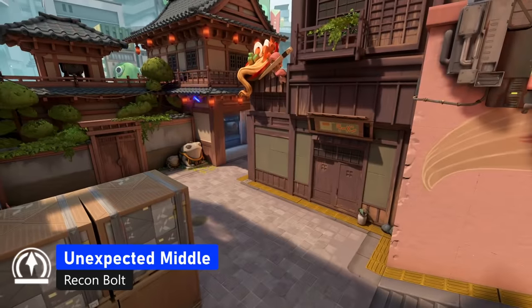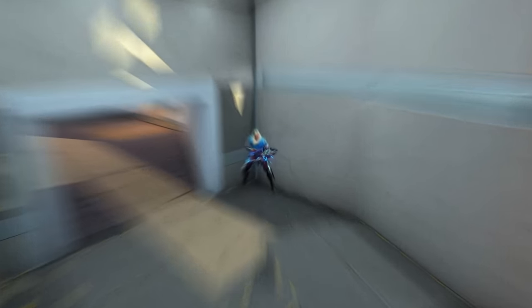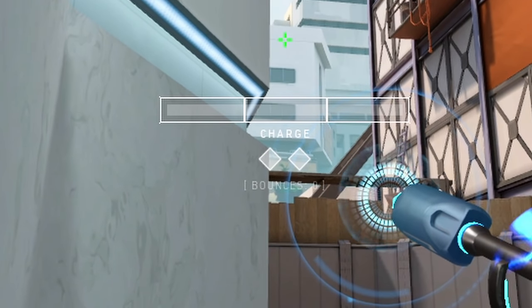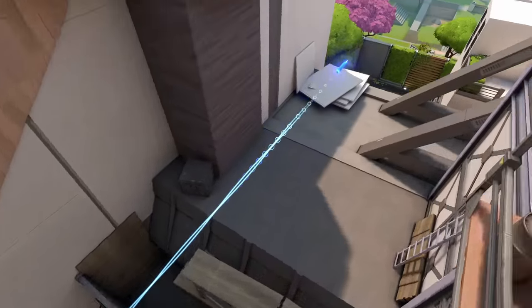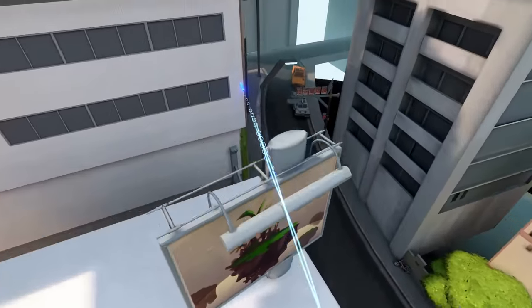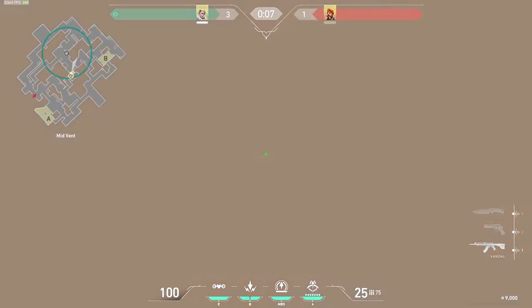This arrow will come unexpected from their backs. You need to stand in this corner on A ramp and put the bottom of the left bounce box into this corner, do one bounce with the max charge. If your teammates get smoked in vents every round, you can use this arrow to help them get easy kills through the smoke in middle.